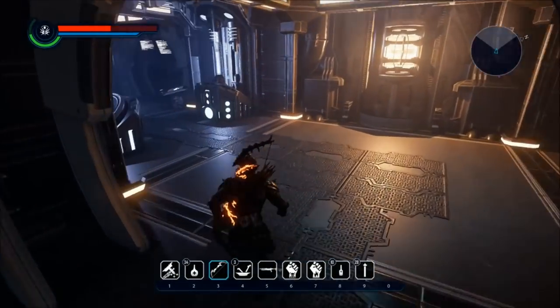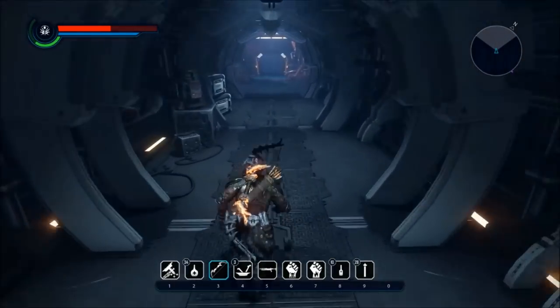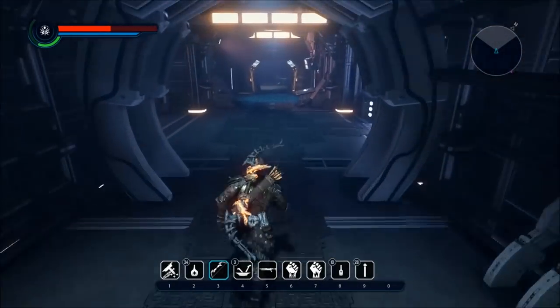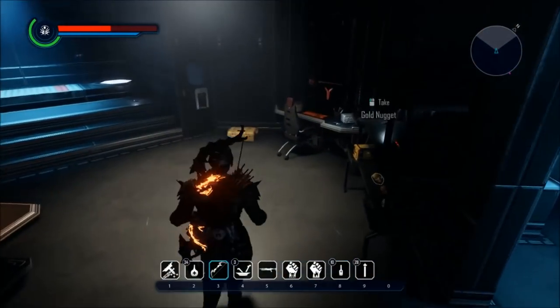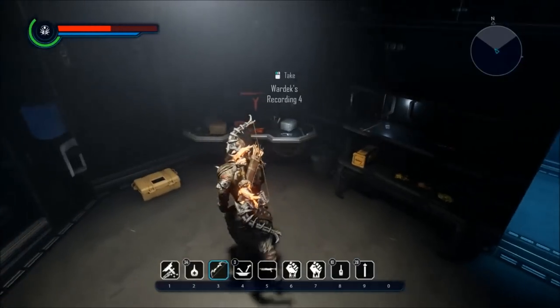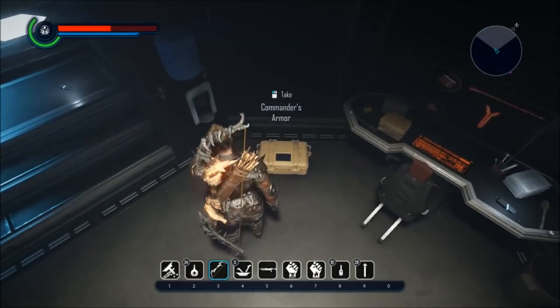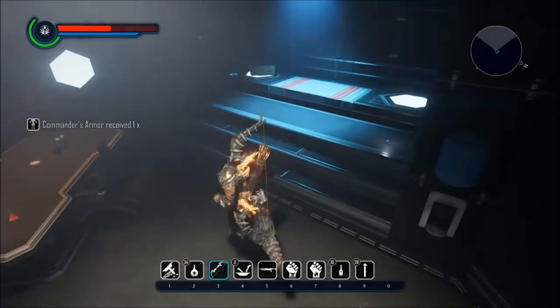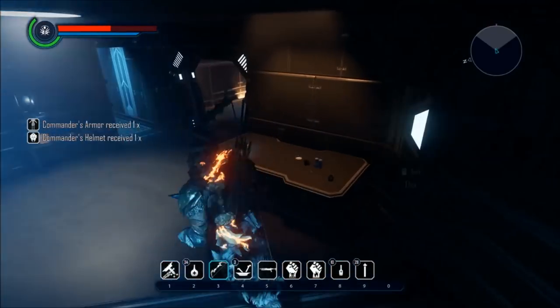Very excited — very cool looking armor, so this is definitely a very significant patch. Here we are inside the Ice Palace, in Wardex's room. Here are the recordings, and as you'll see there's a commander's armor on the ground. Let's pick it up, and over here we'll get the helmet. Bam — so we got the armor and the helmet.